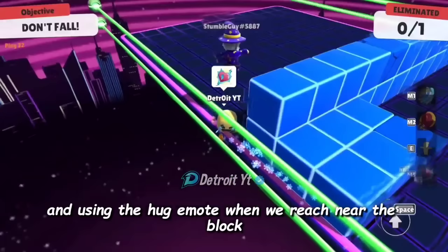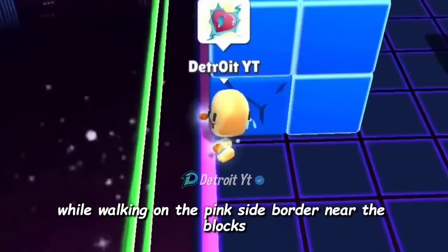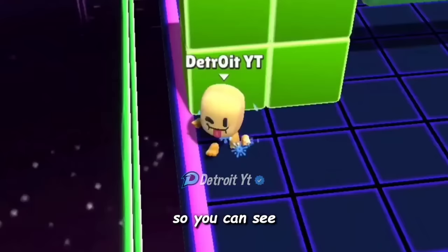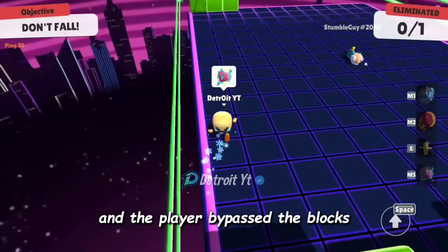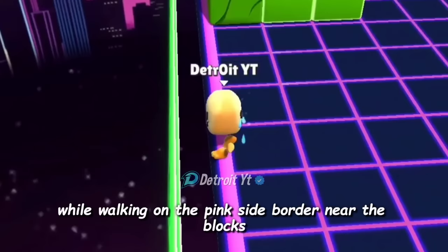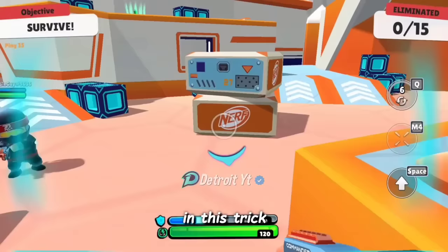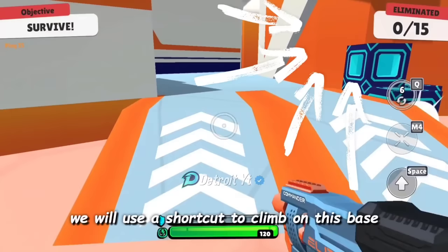The trick here is to bypass the blocks by walking on the pink border in the corner and using the hug emote when we reach near the block. As you can see, the player bypassed the blocks when we use the hug emote while walking on the pink side border near the blocks. We tried the trick several times and the player bypassed the blocks each time using the hug emote on the pink side border.